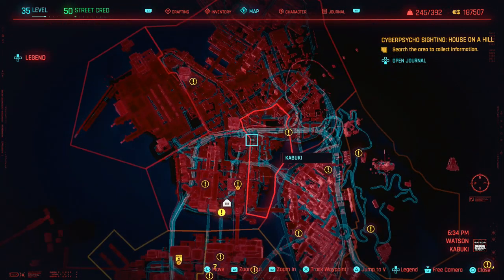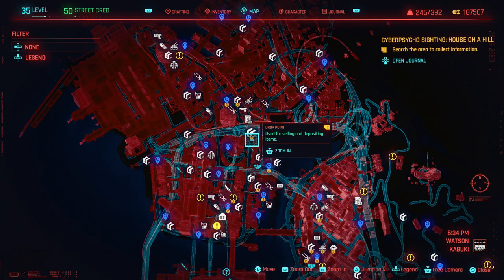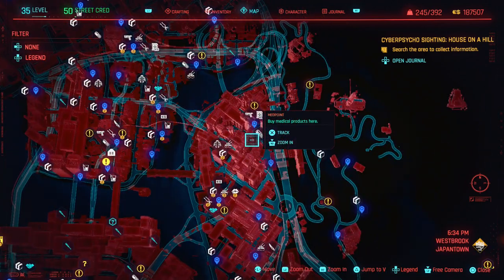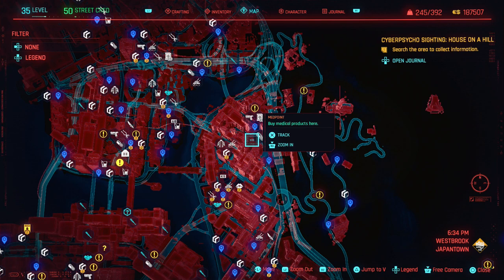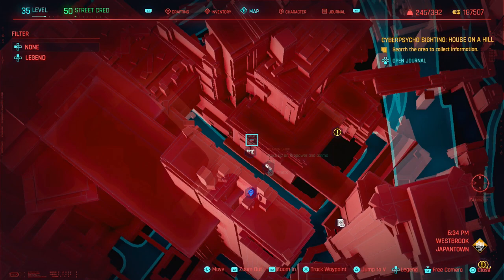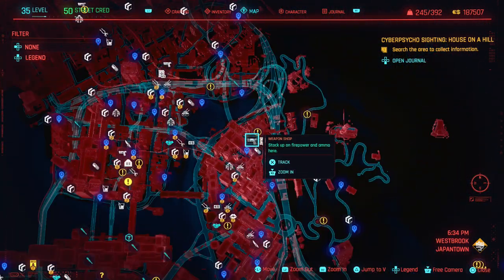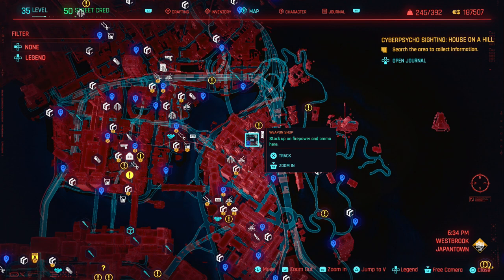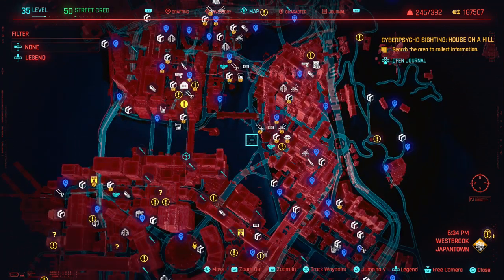The tech pistol I love is in Westbrook, Japan Town — there's a weapon shop near a fast travel station where you can buy it. The way I play the build is to have your stealth gun for stealth, and if you're detected and have to fight, switch to a combat weapon like the tech pistol. The tech revolvers I have are also extremely good but I don't know a consistent way of getting them.